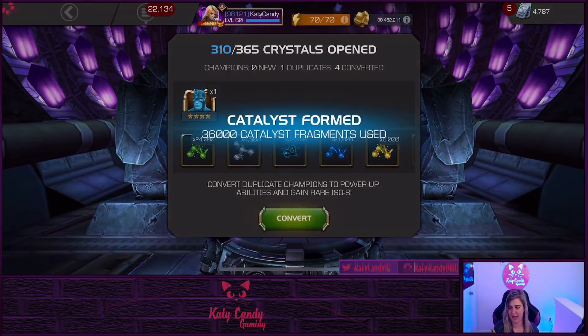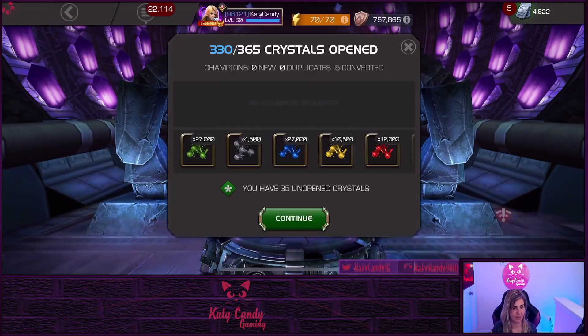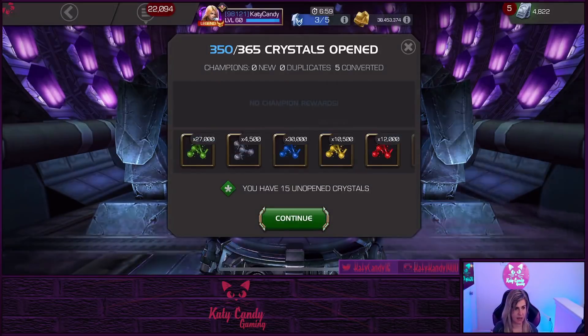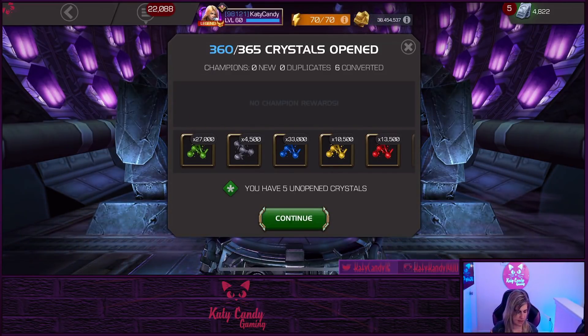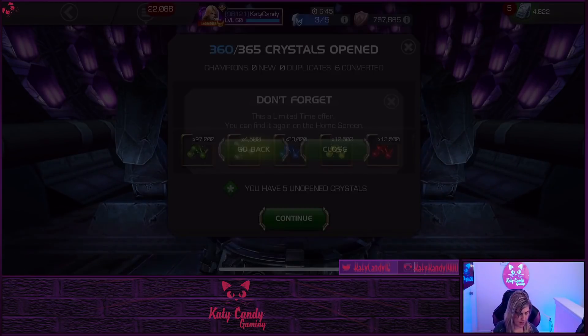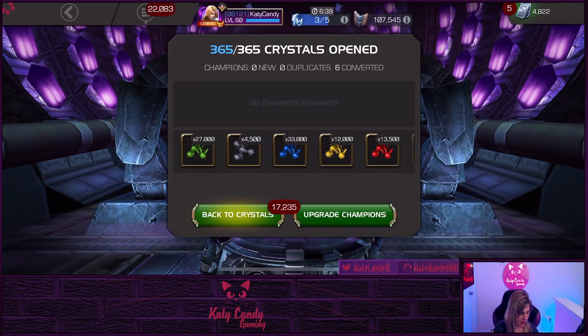Let's go ahead and take a look at what we got from opening 365 of them. We got 27,000 T4 science frags, 4,500 T5B frags, 33,000 tech frags, 12,000 mutant, 13,500 skill, 10,500 mystic, 9,000 cosmic, and 12,000 T4B frags. For the fully formed catalysts, we got two mystic, nine T4B, two skill, two mutant, two tech, two T2 alpha, one science, one cosmic.